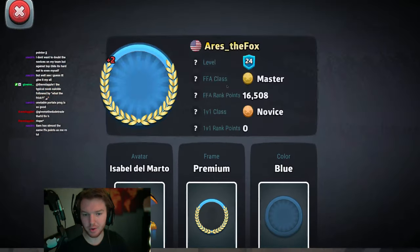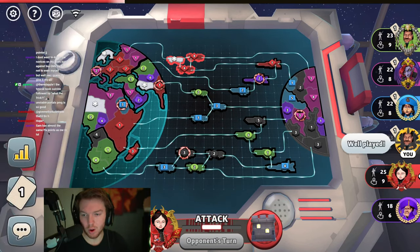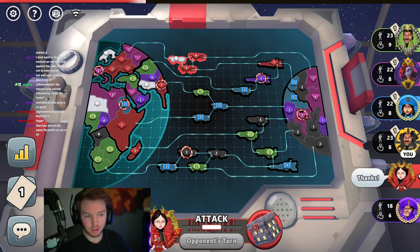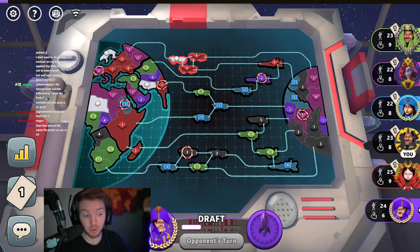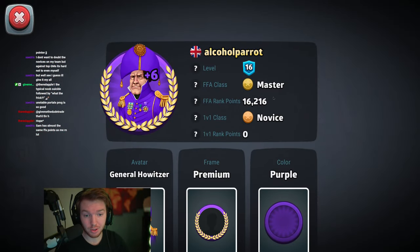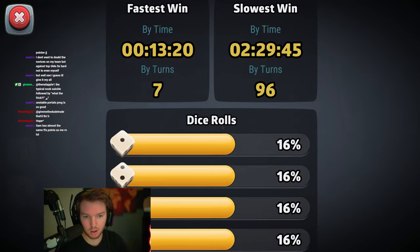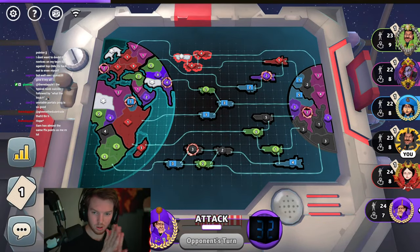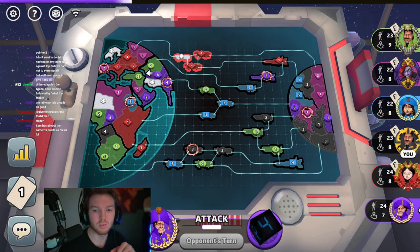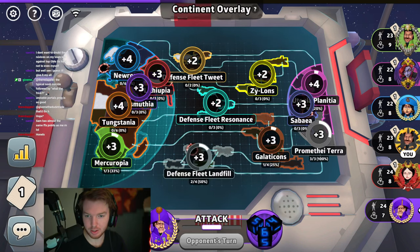Aries the Fox — Master, 16,000, 748 games played. He gets a two-point guard on a plus-two, well played. Ferrat ZZ — Expert, 11,400, 182 games, more of a newer player. Alcohol Parrot — Master, 16,000, 274 games, also kind of newer. I wanted to do a 4-5 with my two but it doesn't look like it's gonna happen — purple's gonna get his plus-three.